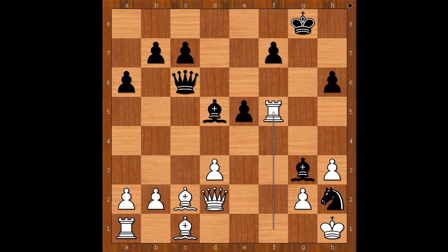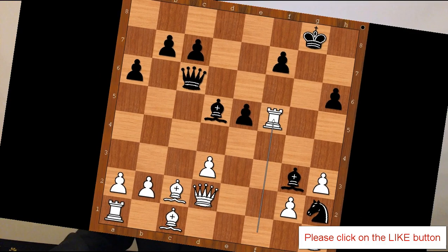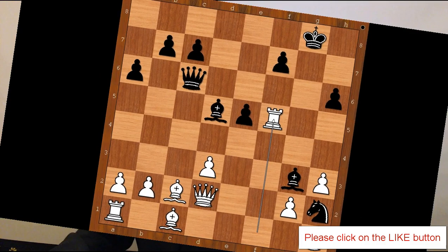The move is rook to f5 — black resigned, being a whole rook down. I should mention that the Egyptian grandmaster Basem Amin won the strong Abu Dhabi Masters 2017 tournament. What do you think of this game? That is all — I hope you enjoyed watching this video. I wish you good chess, and bye for now.